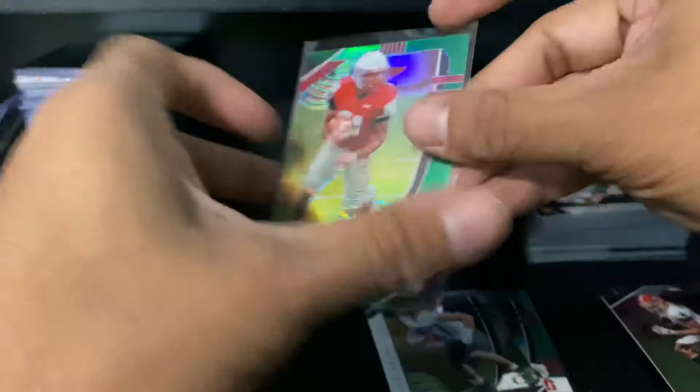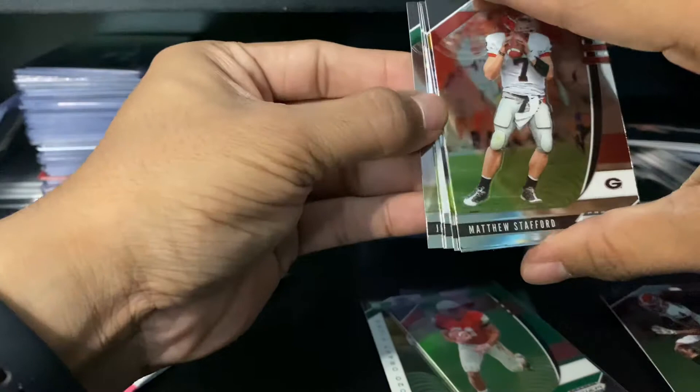We'll sleeve up Ekeler because I do like him. So green and orange are the only colors we've pulled so far — hopefully something better comes out of these.